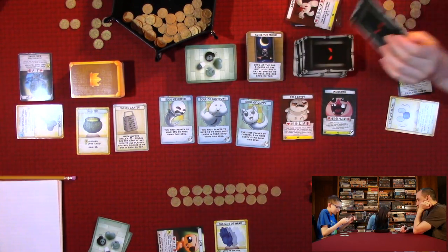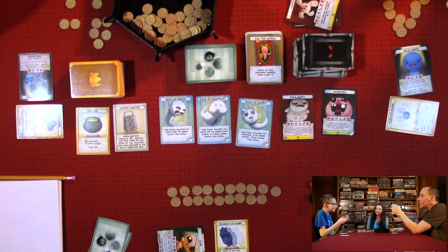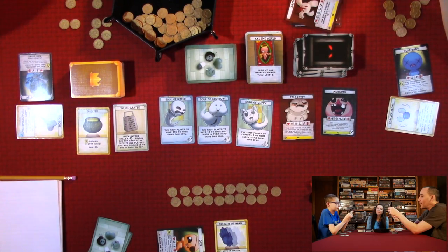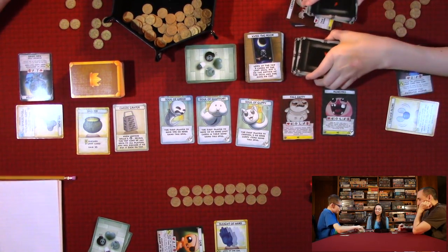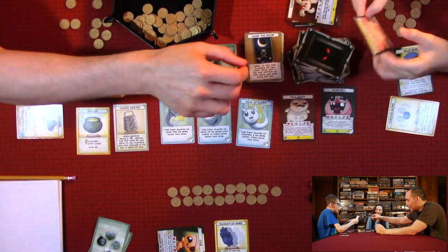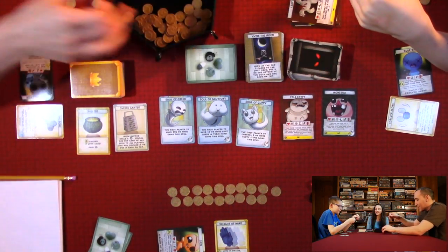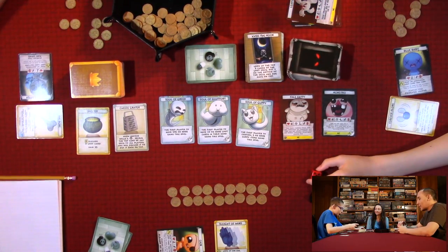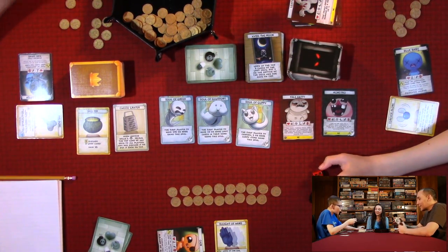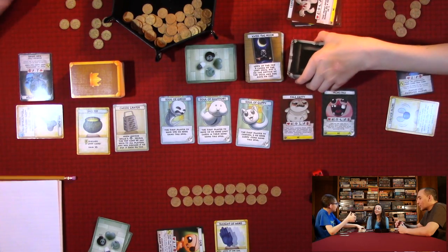Cain peeks at the top five monster cards and sees good ones. He positions the monsters strategically. He tries to set up for a battle but realizes he already used his loot card action — you can't play a loot card and battle in the same turn. His turn ends.